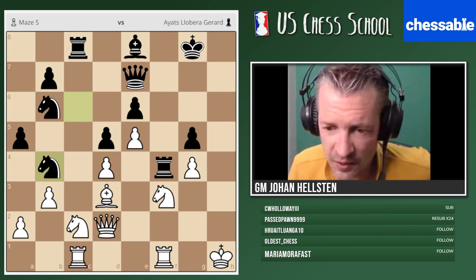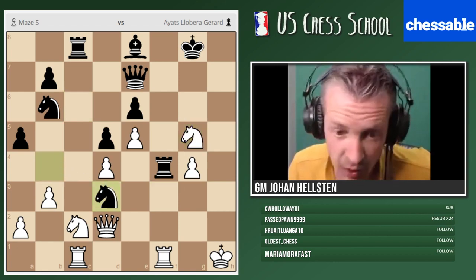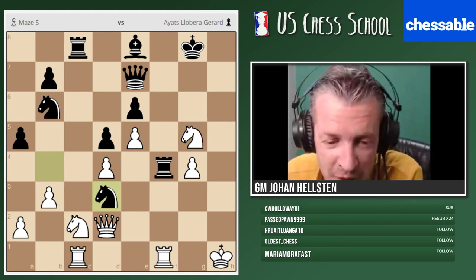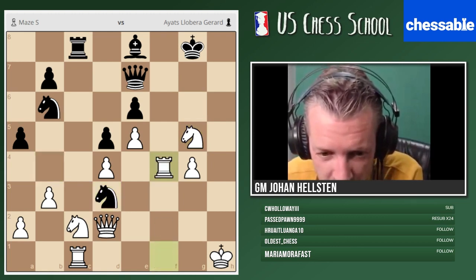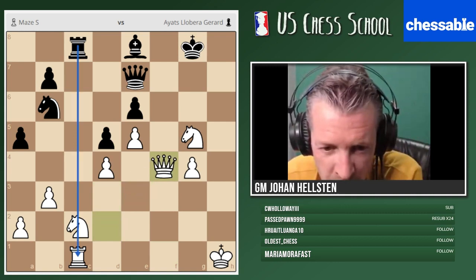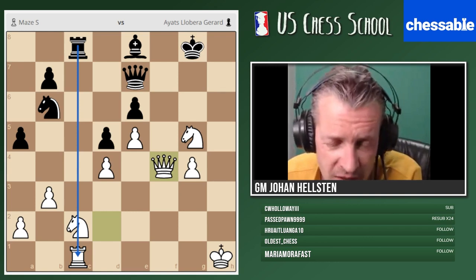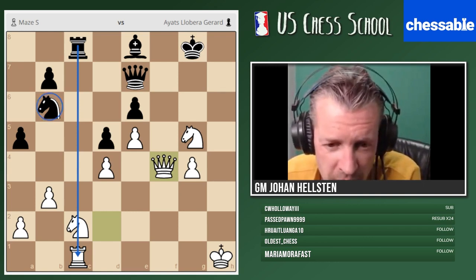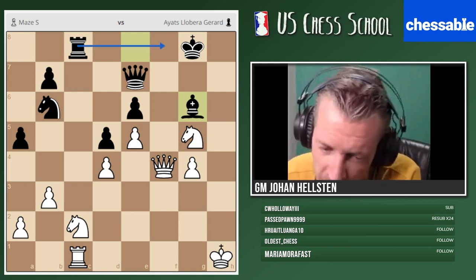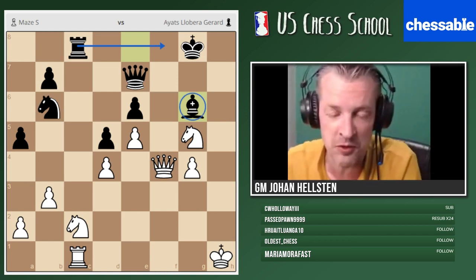Very tricky — maybe that move was too slow. Maybe knight b4, changing my plan completely. I want to swap the rook so that you don't win the battle for the f-file. Does that work? Rook takes f4 — how can you make that work? Knight takes, queen takes — I'm a pawn down but this is not good for you. Can I play bishop g6, making you move your knight? I'll play rook f8 — I have compensation. The French bishop is not a bad bishop anymore — this bishop rules now.